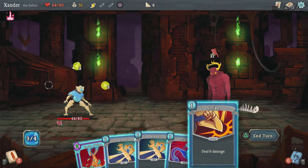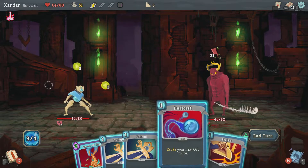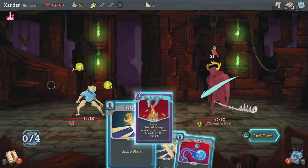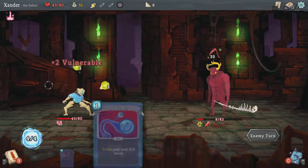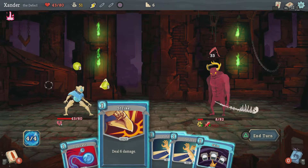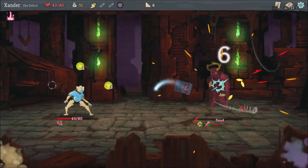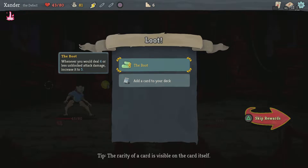I'll strike him — 2 energy. I'll do this, then I'll do that. I guess I'll take that damage. Let's draw 3 cards and defeat him. Not bad — 3 gold. The Boot: whenever you would deal 4 or less unblocked attack damage, increase it to 5.